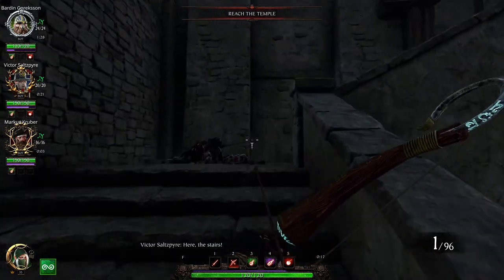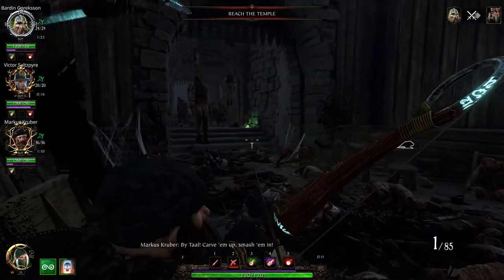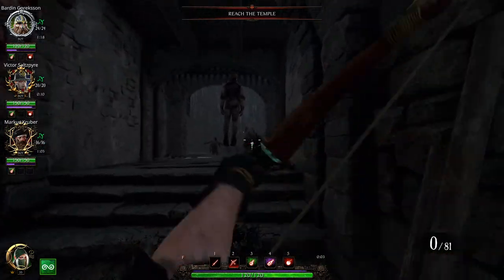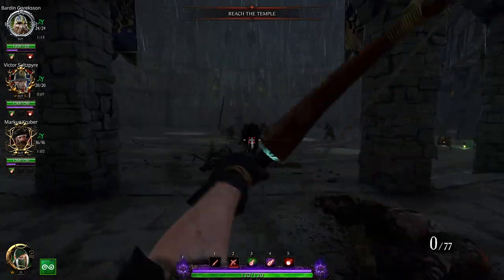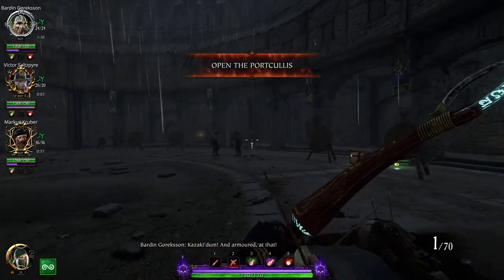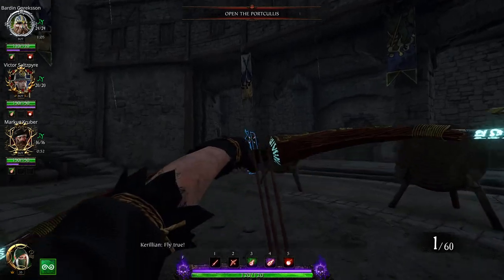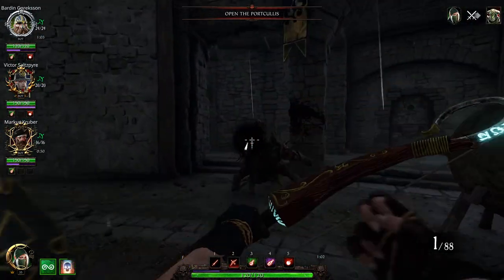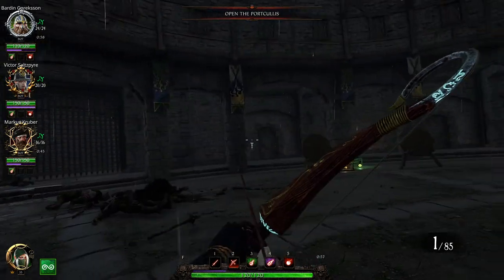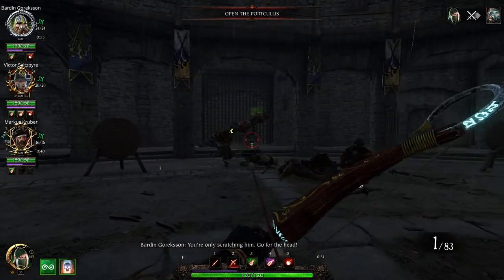Your ranged attacks are your bread and butter, and especially with the swift bow you want to be quite aggressive with it. With the build I've shown, every elite or special you kill with your F ability you do get ammo back, so you can jump back up quickly. I'm going to drill this into every beginner's guide video: learn to dodge.